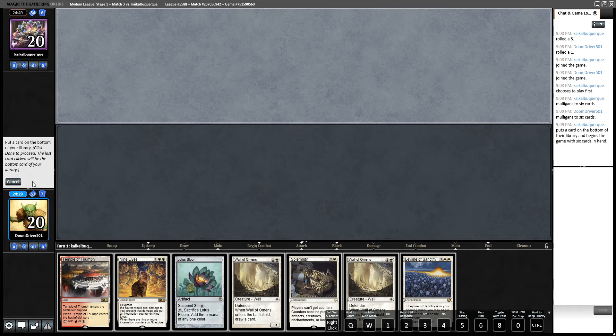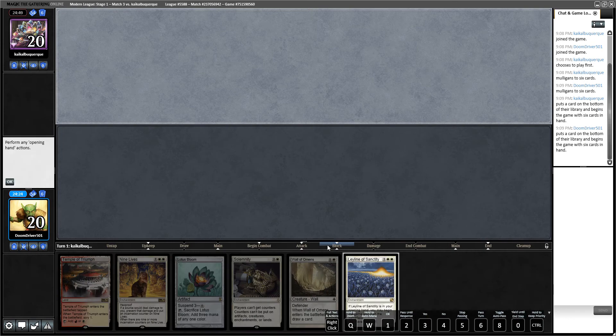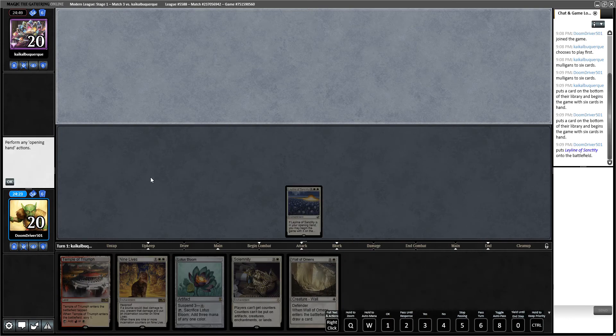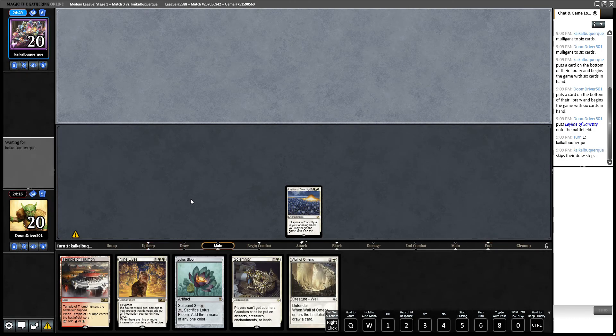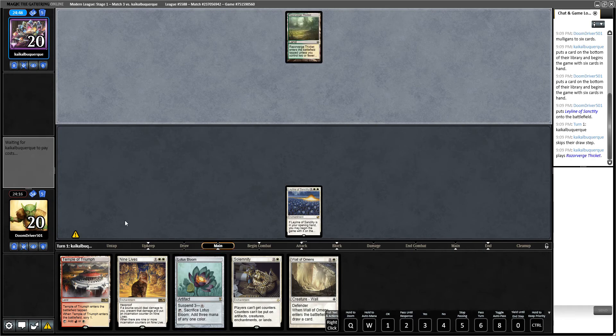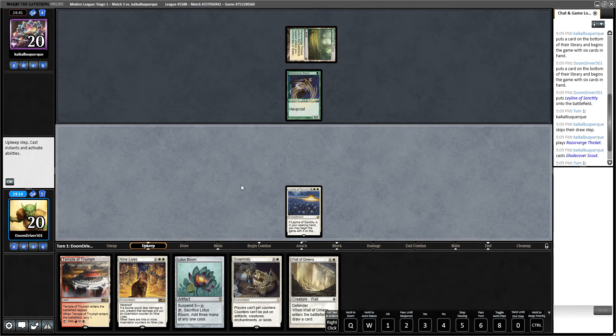Now this hand I like a little bit more. We're going to keep this and put back a Wall of Omens. The reason I'm keeping this is because we have the Ley Line of Sanctity on the first turn, which is good against Jund and other discard decks. We have a Lotus Bloom for our Enduring Ideal, we can Temple into some lands, we have our lock pieces, and we have a Wall of Omens.